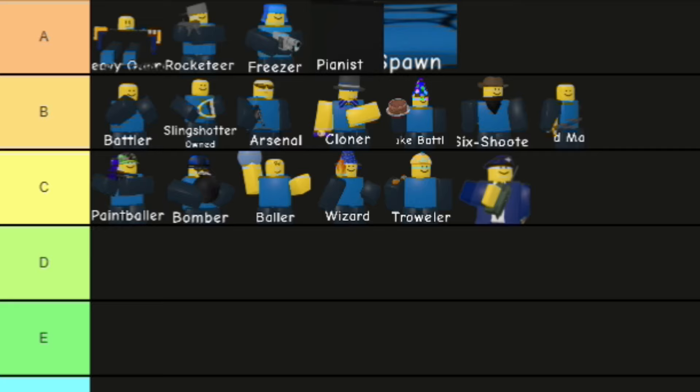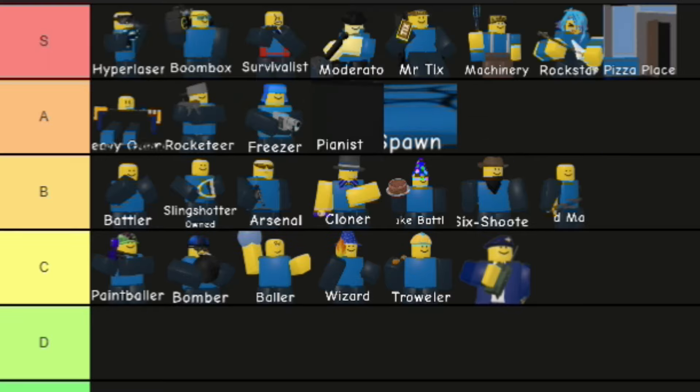Now moving on to A-tier: we got Rocketer, Freezer — people were split on whether Freezer should be S-tier or A-tier, so I put it in A-tier — Pianist is in A-tier, and Spawn is in A-tier as well.